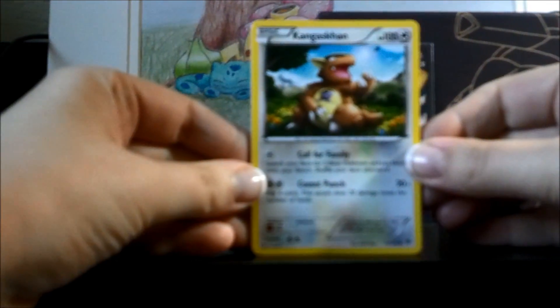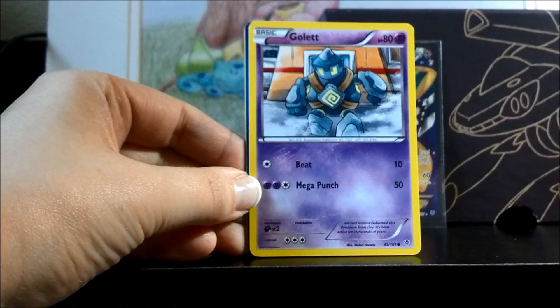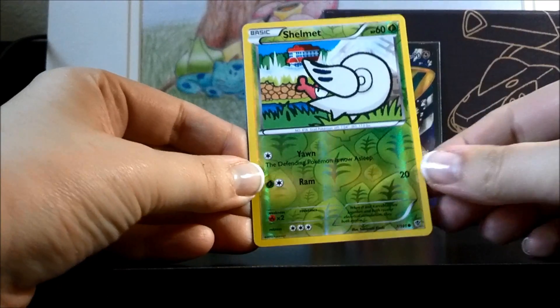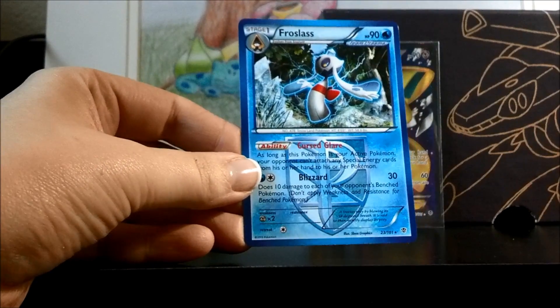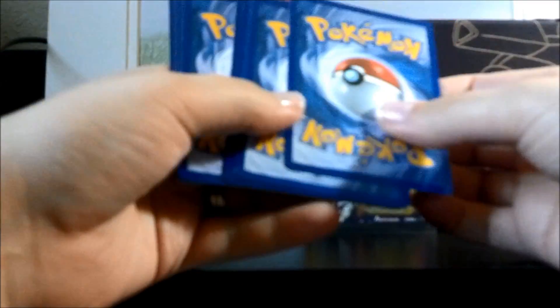Here we have Kangaskhan, Shellos, Remoraid, Larvesta, Golett, Chatot, Iris, Silver Mirror, a pretty Reverse Shelmet — I'll have to check if I still need it — and a Frostlass rare. Getting a lot of duplicates of the rares here. This set hasn't been the best in terms of pull ratios, but I'm still happy with my Jirachi Full Art, so I'm happy with this box.